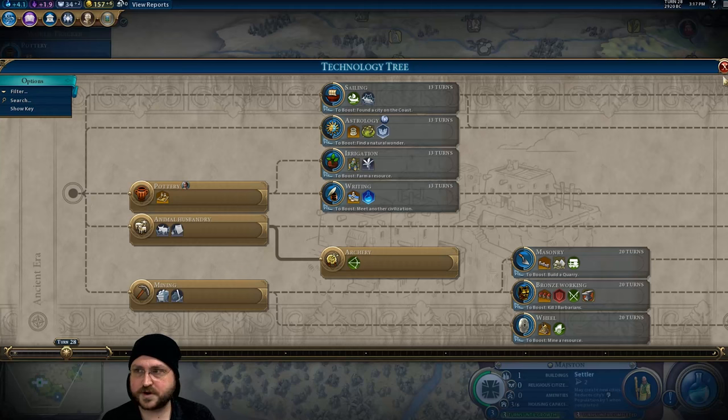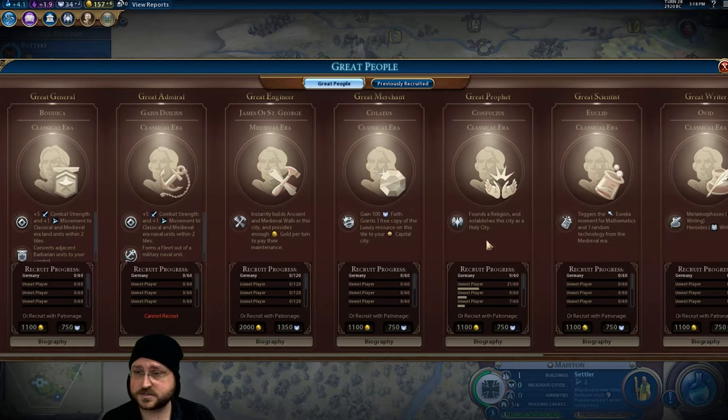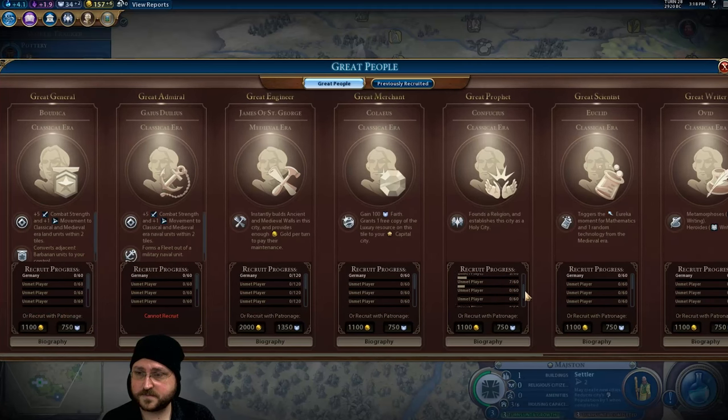I think I've lost the great prophet war already — that's entirely possible. The great prophet situation on deity is redonkulous: three points per turn, two points per turn, three points per turn. So three people are already generating points so far.